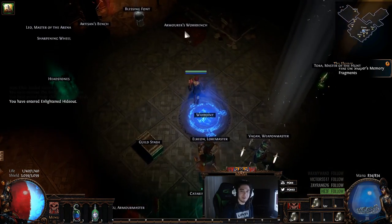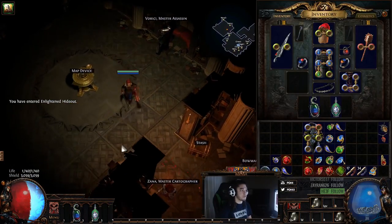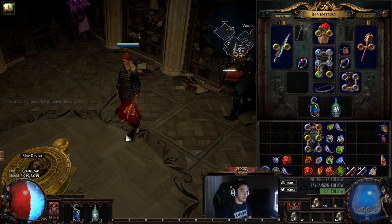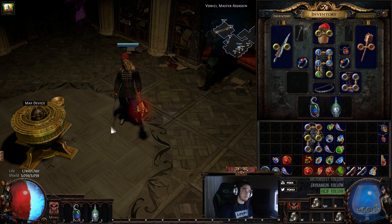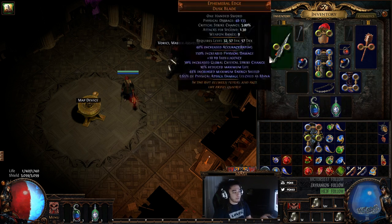Welcome everybody, it's Pox. So today — yesterday they released the new balance changes for wave four of the beta for Fall of Oriath. In this patch there have been a bunch of new things adjusted, such as power charges, frenzy charges, skill gem balancing, unique vendor, threshold jewels — there's a bunch of stuff.